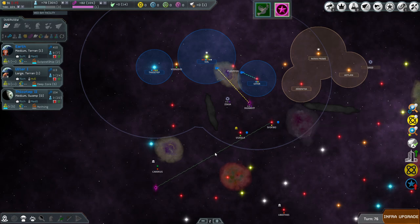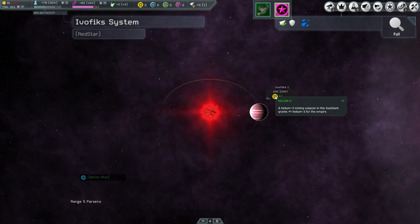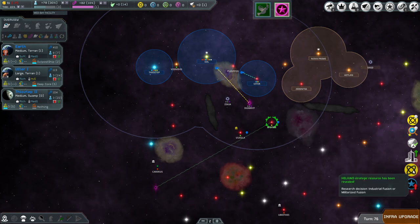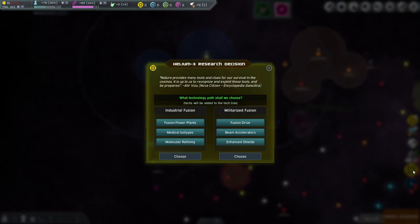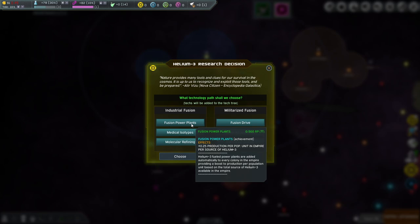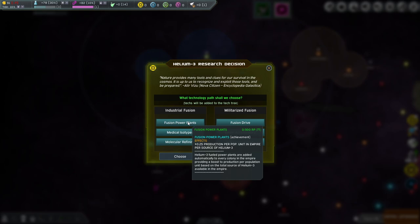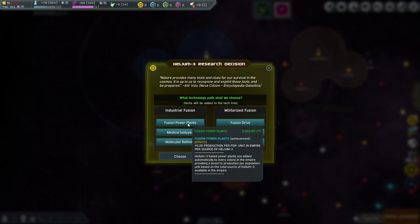Fleet report: wormhole connected from Evafix to that star. And we finally found helium-3! Helium-3 is very good. We have to make a decision just like with dark matter — industrial fusion or militarized fusion. These are techs you don't get right away but can research later. In the top right: seven turns for fusion power plants, which gives more production per pop unit in the entire empire per source of helium.